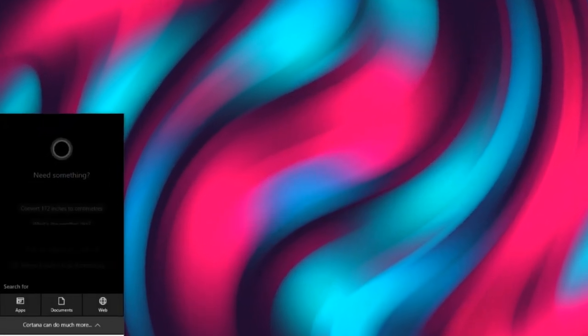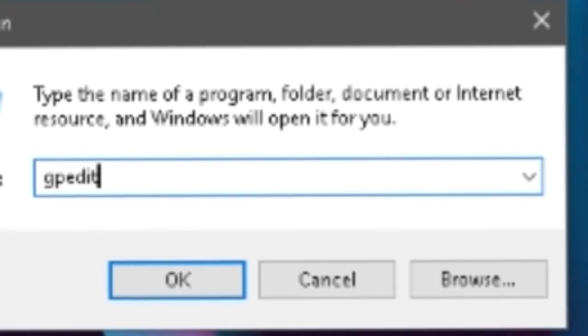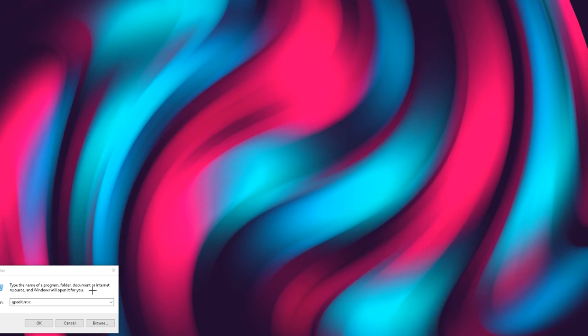Okay guys, so I am on my desktop right now. What you want to do is press the Windows key and R to bring up the Run dialog. You can also search 'Run' and click the app. You want to type in gpedit.msc like so.